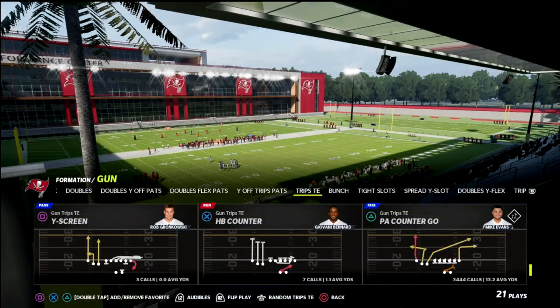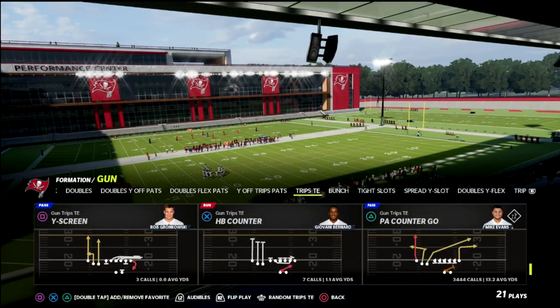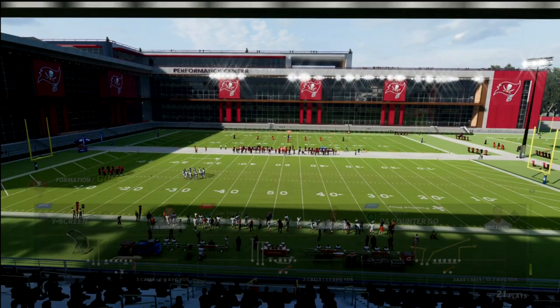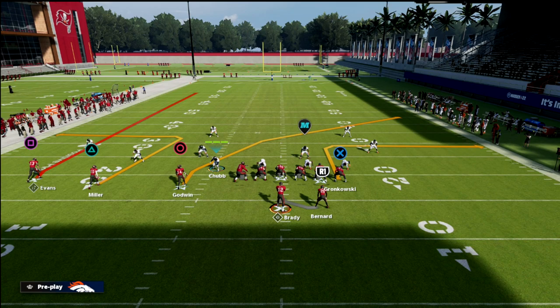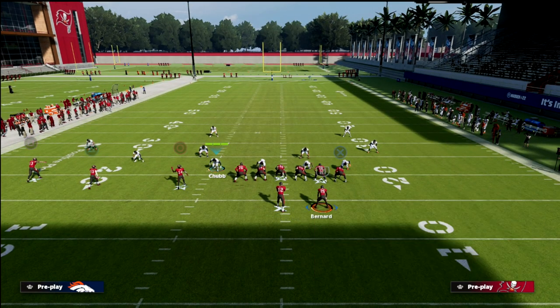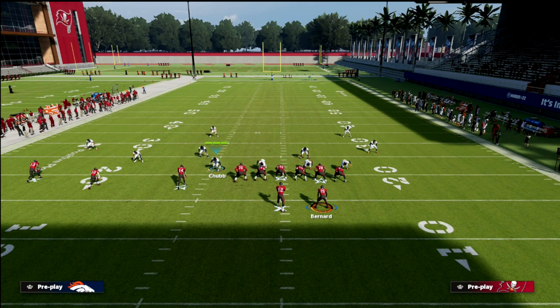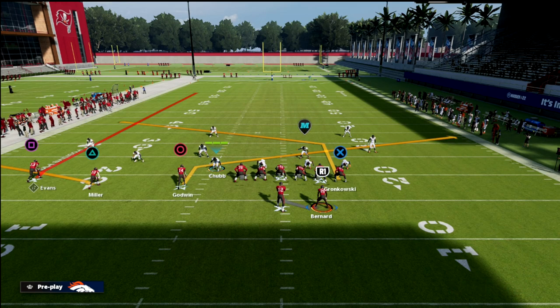Trips tight end is arguably one of the best offenses. If you're not running a bunch, chances are you're probably running either trips tight end or bunch tight end. What I want to hit on quickly here is the tight end post — this is one of the most popular concepts out of trips tight end. It's a slant from the inside slot and a post to the tight end.